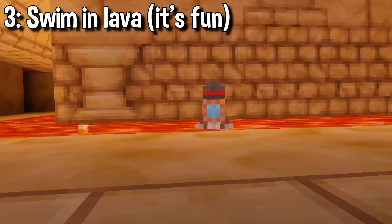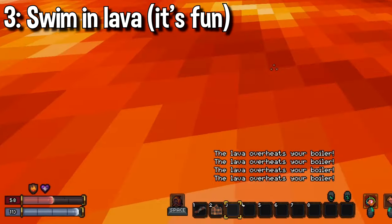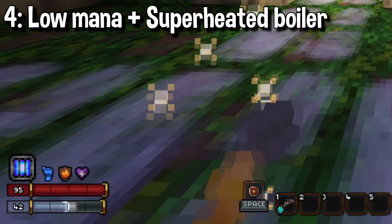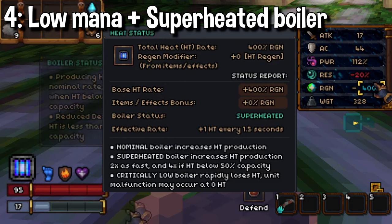If you're mentally unstable enough, you can actually swim in lava. To nobody's surprise, this still hurts like a b***h, but you'll actually gain mana and boiler heat in the process. If your boiler is superheated but your mana heat is below half, you begin generating more mana at a much faster rate than before.